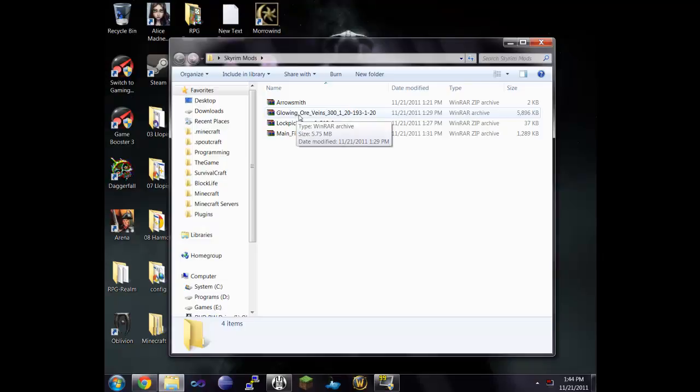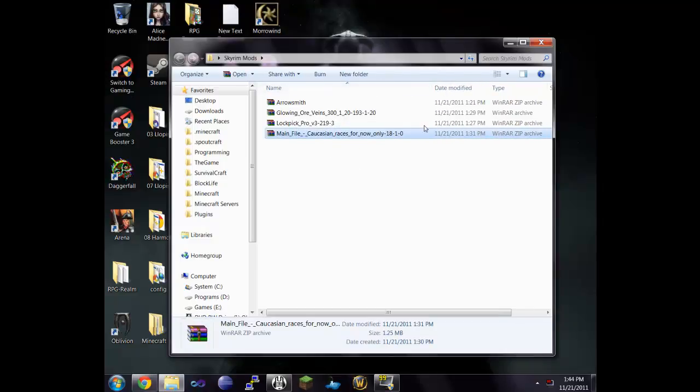Now two of these mods I use and the other two I'm going to install just to show you. The first one I use is 'No Dirty Characters' — it changes the skin textures of the characters so that they don't have dirt all over them. The glowing ore veins mod is a really cool one; it makes the ore veins in the game a lot easier to see.